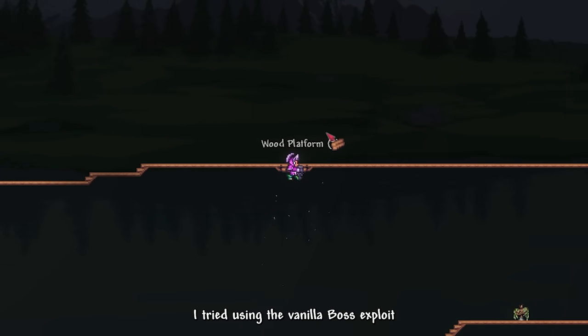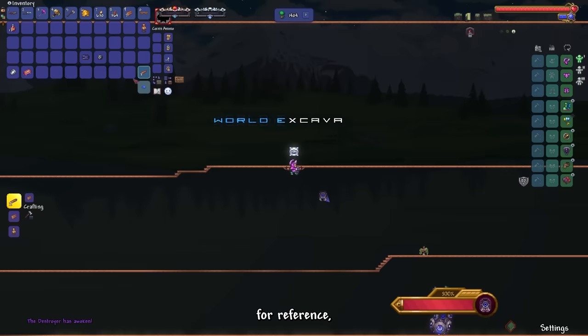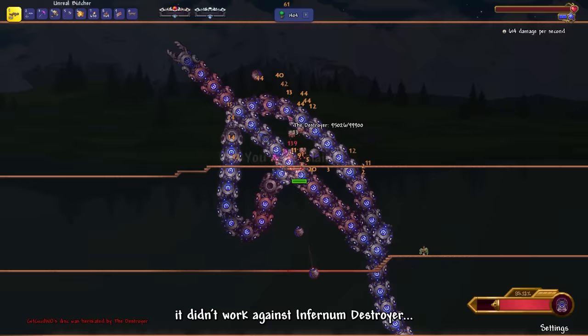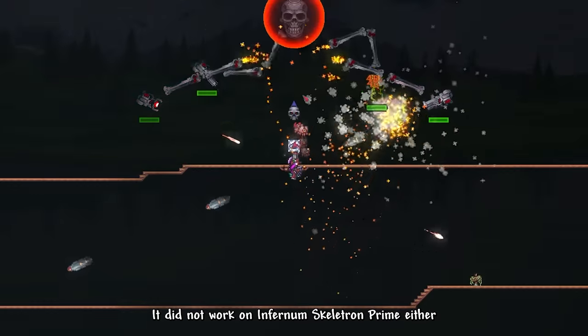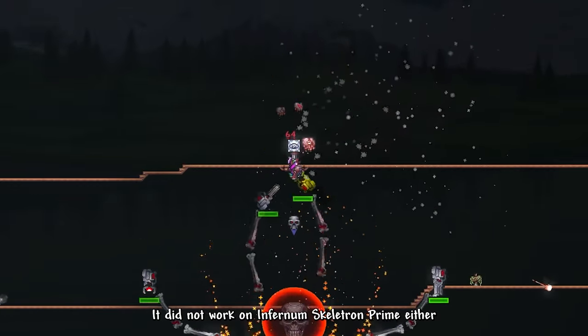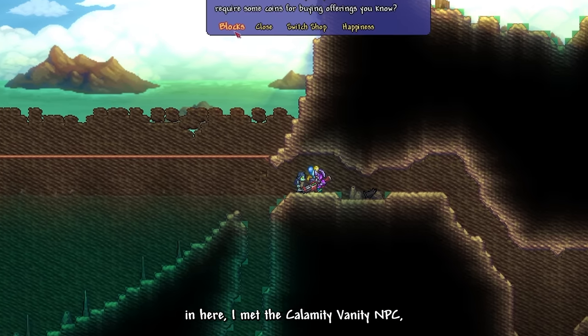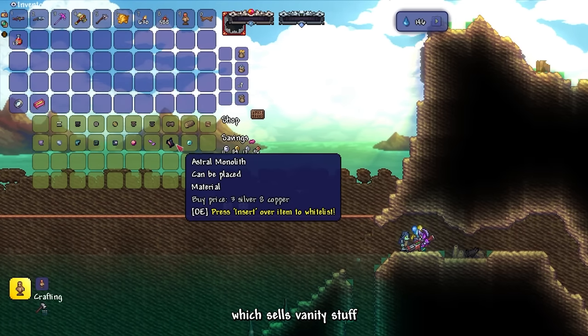That night, I tried using the vanilla boss exploit to cheese Infernum Destroyer — referencing a video made by Terra Steel. Sadly, it didn't work against Infernum Destroyer, and it did not work on Infernum Skeletron Prime either. So there goes my plan. Then I went to the Sulphur Sea to gather some materials. There I met the Calamity Vanity NPC, which sells vanity stuff. While there, I also cleared a huge chunk of the Sulphur Sea and turned it into a boss arena.